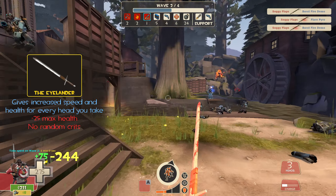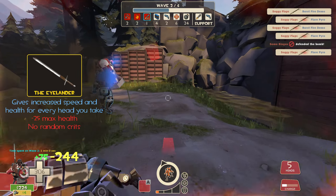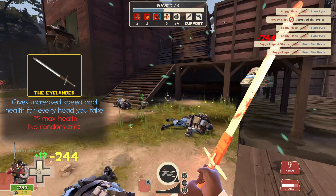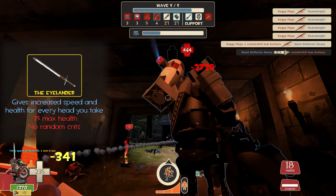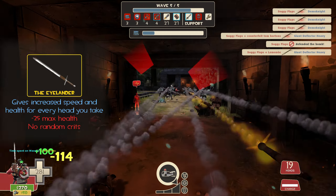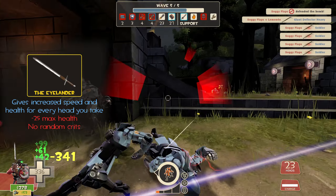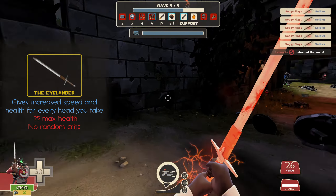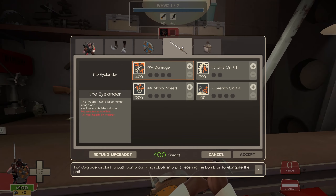This leaves us with the Eyelander. It has the downside of lesser health, however it can collect heads on kill. For every head collected, Demoknight gains 15 additional health and 8% extra speed. This can stack up to 4 heads in total, granting a total of 235 max health and 40% extra move speed — similar to the speed of a Scout. Despite the higher investment needed compared to the Zatoichi and Skullcutter, the Eyelander is the best sword for Demoknight for the stacking bonuses alone. It enhances his ability to crowd-clear and allows him to move around the map much faster without relying on his shield.